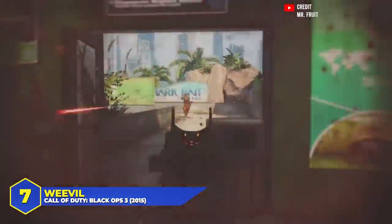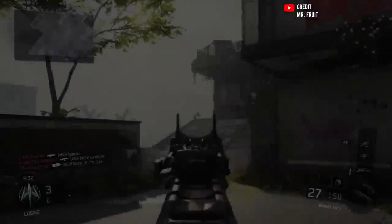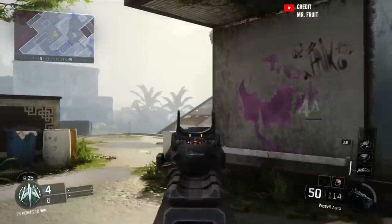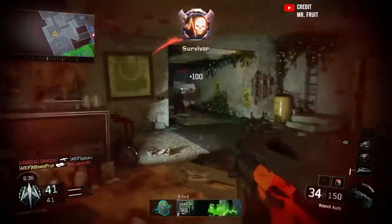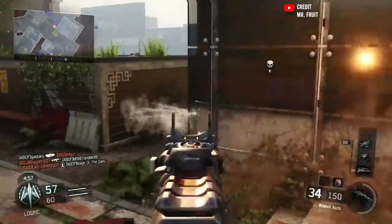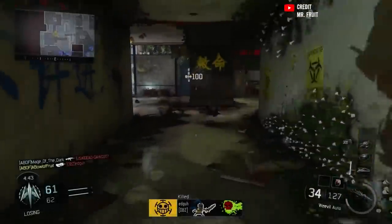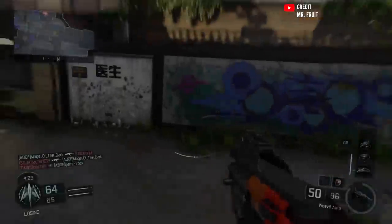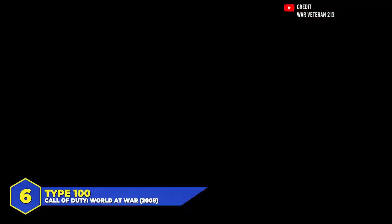At number 7: the Weevil in Black Ops 3. It was meant to be a futuristic P90, but compared to other SMGs in BO3 it was widely ignored — mainly because the damage was low. However, it made up for it with a high fire rate, clean iron sights, low recoil, and a huge default 70-round magazine. Despite the low damage, once you loaded it up with attachments it was pretty good. It had a little fan club and was perfectly capable of keeping up with most weapons if you found the right attachment setup.